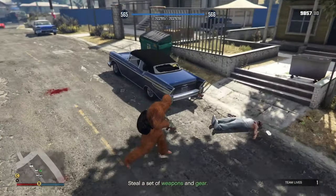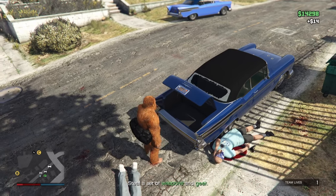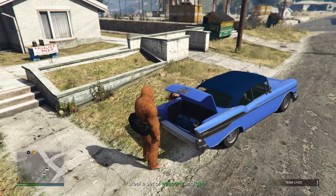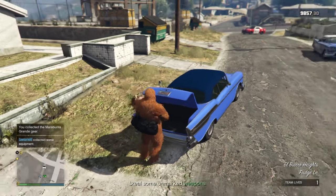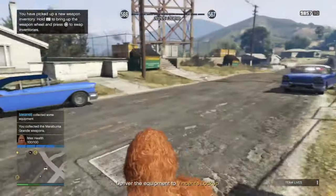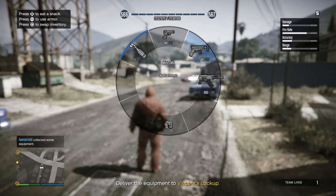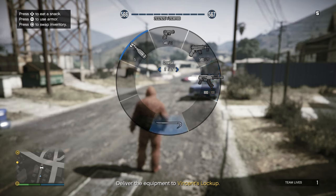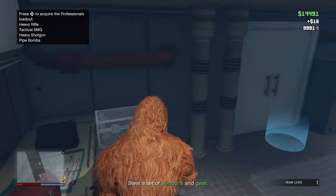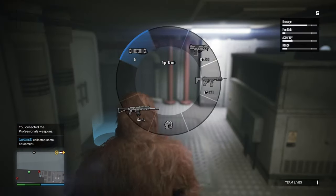For Gang A, to find the equipment you will have to look in the trunks of the cars — this is different from the other two gangs where it's marked on the map. The equipment you get is light armor with a low stamina reduction. The weapons are Molotovs, a compact rifle, a mini SMG, and a combat pistol with a suppressor. You also get a crowbar which can help open crates. The combat pistol with the suppressor is the one to use if you're going stealth.